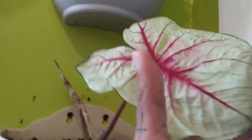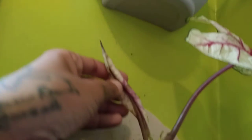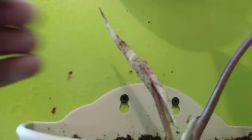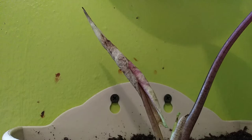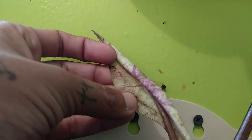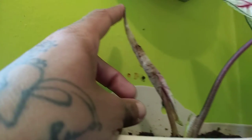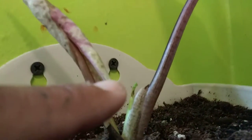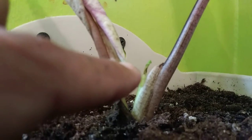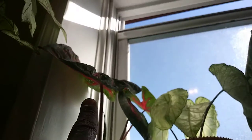My Caladium White Queen — I had to clip that big leaf because it was turning brown. I said you know what, I'll clip it before it gets too bad so I can save the leaf. Now look — this is new growth and it's growing in all crazy. I don't think this is going to be a healthy leaf and it's got new growth there too, with some browning. But these three — look at that sight to behold — those guys are doing really good.